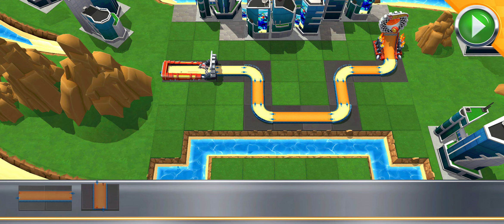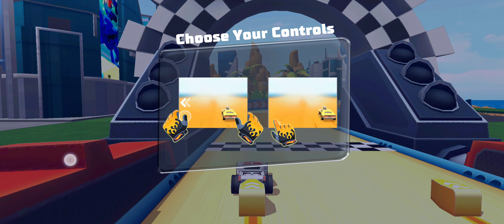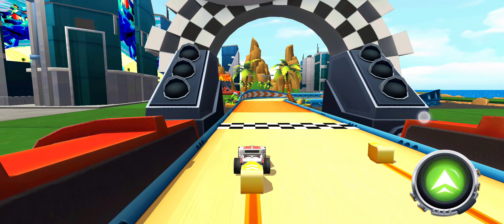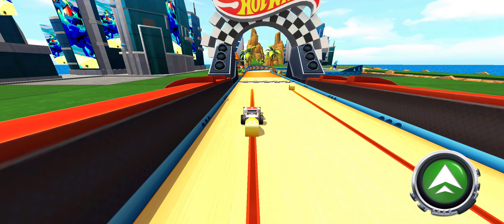Alrighty then! Just smash the go button and go get your red wheel! Here's the loaner until you get your own ride! Pull the launcher all the way back to get your car going!